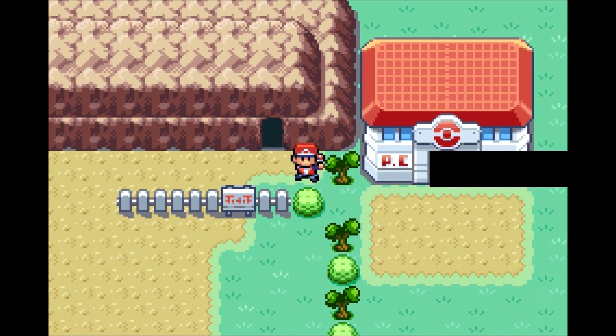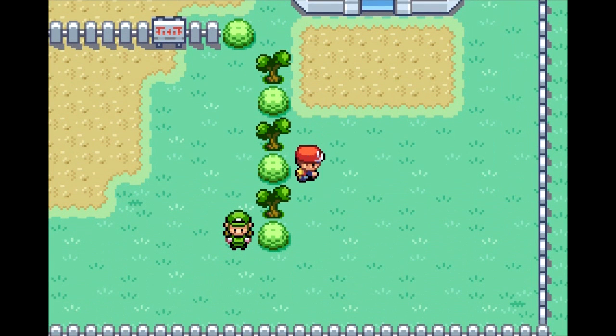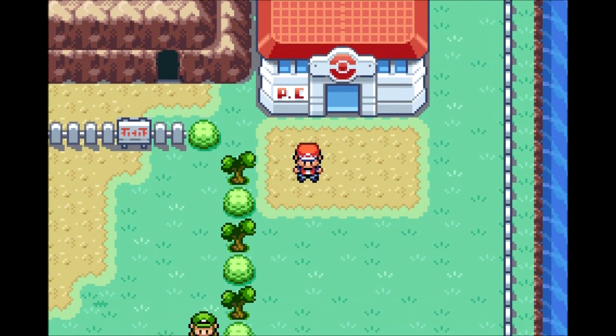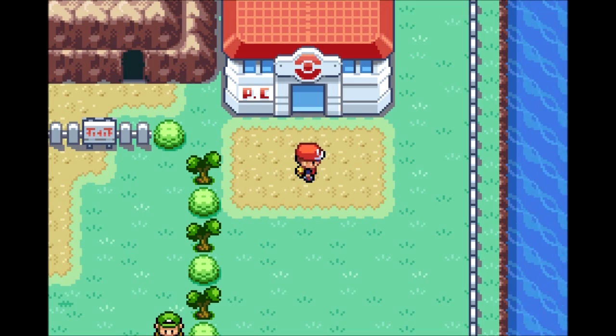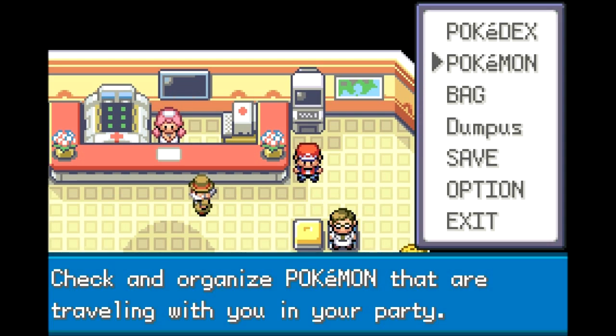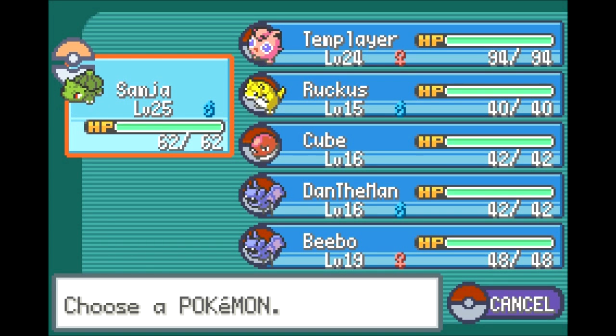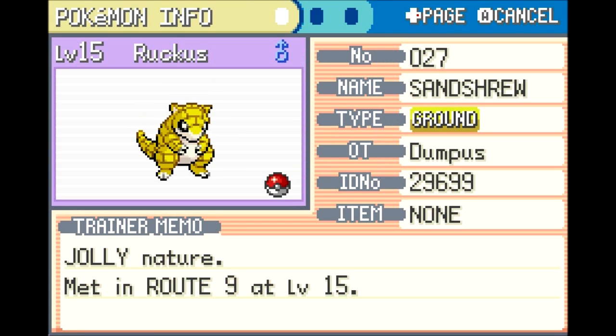Now that I have three new Pokemon to show off, let me get them all in my party so I can show you their stats. I grabbed the Pokemon out of the box. I also brought out Bebo so I could compare her to Dan the Man — now I have a breeding pair of Zubats, just what I always wanted. Let's take a look at Ruckus first.